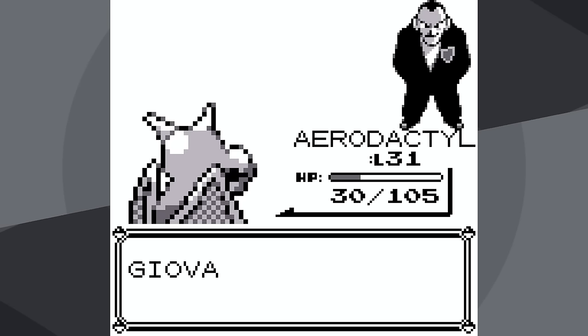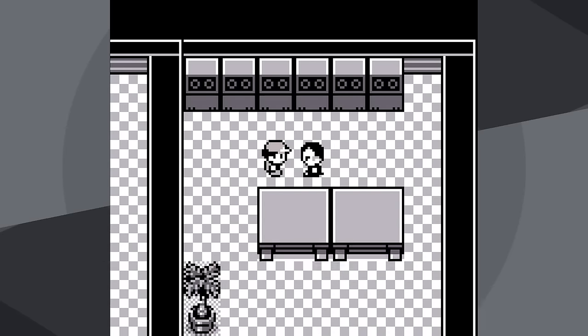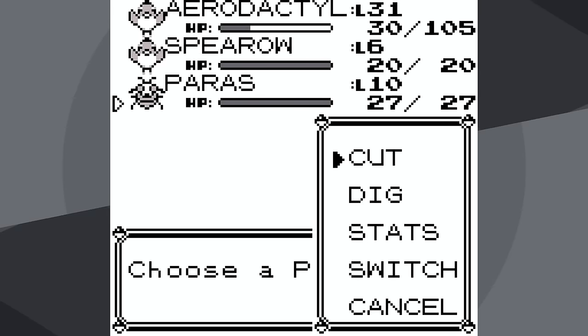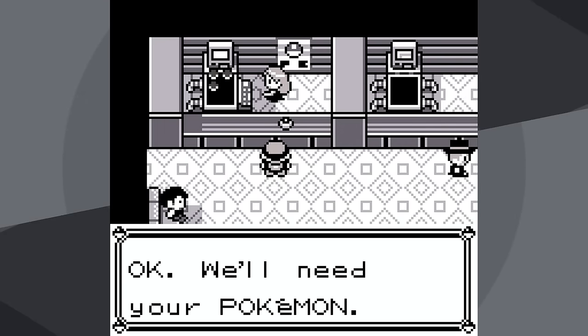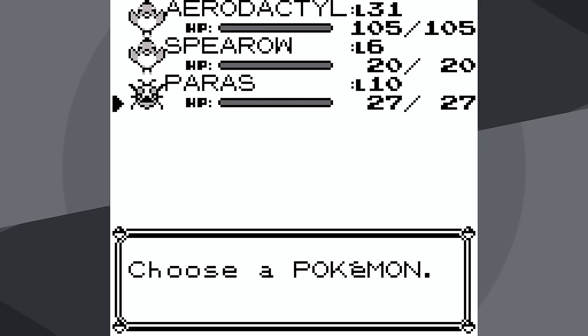Not usually a trainer that causes me trouble, but one of the reasons I don't get bored of these runs is that every one is a little different. This time, Giovanni 1 was difficult — definitely not something I anticipated, and who knows in the next run which trainer will end up being a major obstacle. One trainer I don't think should be an obstacle in this run is Rival 4.